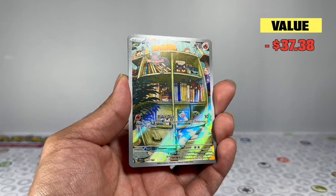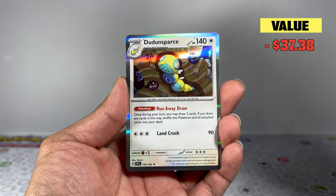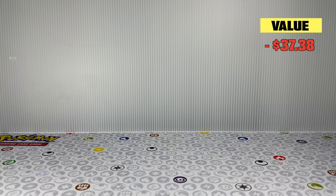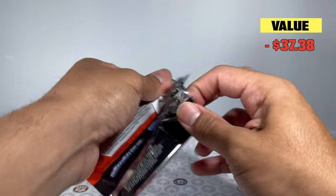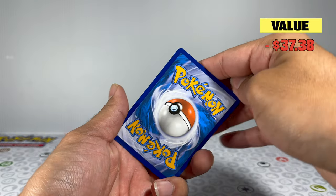Looks like we finally strike with a good card — an illustration rare, which might be my first illustration rare from this set! What a beautiful card to pull. Nothing behind it in the pack, but it does bring down the dent from our loss a bit. If we can pull one of the top five or six cards in the set, we'll be in the green.